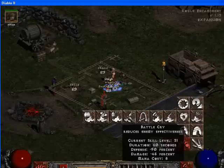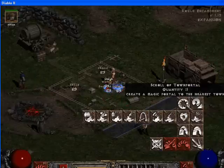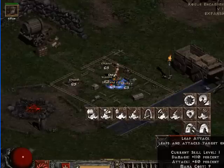Battle Cry I'll make F5. This is my setup for a pure singer. And of course, Town Portals — always F8. And let's make Leap Attack F3, so we can jump around.